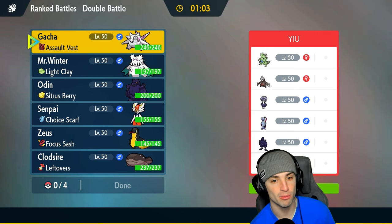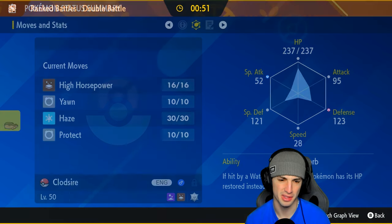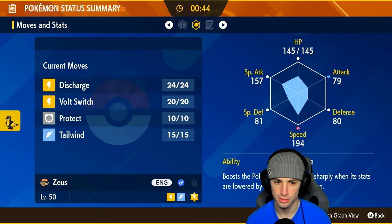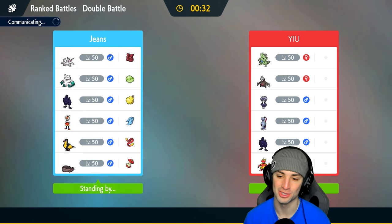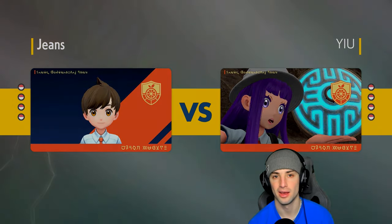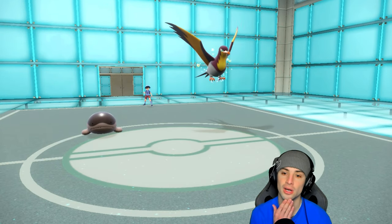We gotta bring in our snow squad because we gotta win the weather war - that's first and foremost. I don't think I'll lead them but we definitely gotta bring them. For our lead we could go Kilowattrel - it actually works really well here - and also maybe Clodsire to get things going. He's got Yawn, he could be a nice annoying pester Pokemon. We pair up Kilowattrel and Clodsire - got Discharge! Kilowattrel and Clodsire as the lead, weather squad in the back. Let's see how this one turns out. We've been using Cinderace and Corvinite for the lead both matches, now switching it up.